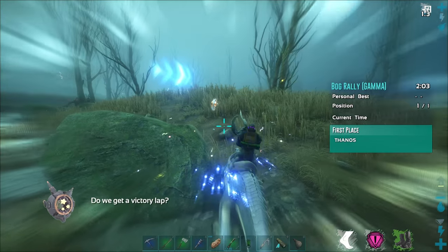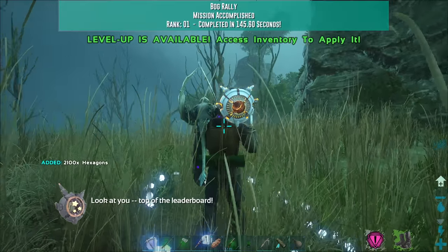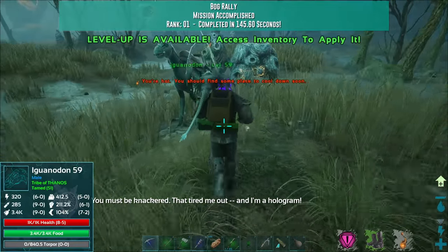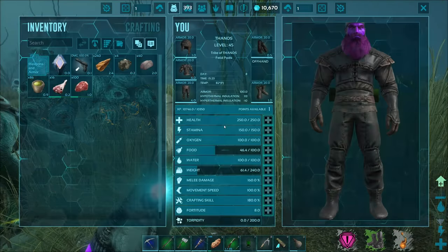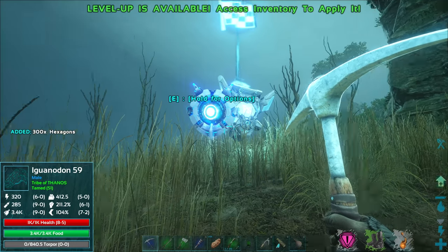Ba-boom! Do we get a victory lap? Victory lap! First place with Thanos — and we just got dismounted. Look at you, top of the leaderboard! That's right. You must be knackered — that tired me out, and I'm a hologram. Do we get any — oh, I guess we get — oh, look at that — we got like 1,500 or something like that, almost catching up in points with a hexagons right there. That's pretty good. So we're over 10,000 now — finally!